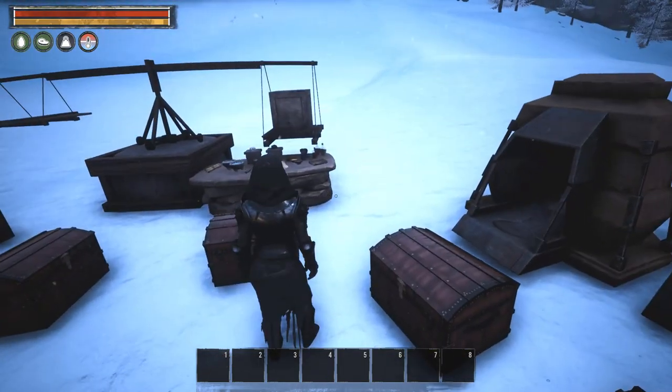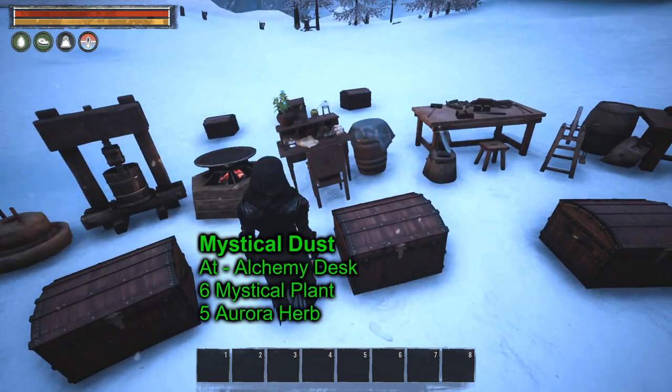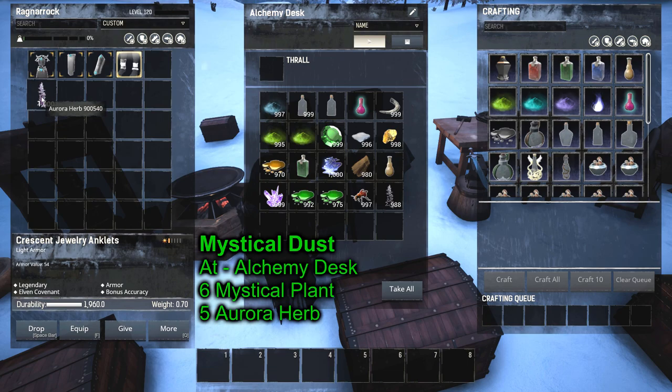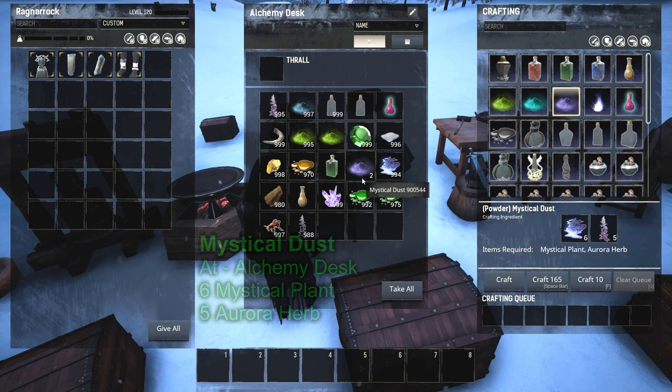One of the next things we need is mystical dust — made over at this station. It's an item you'll make often early game depending on your faction; it's very popular in early crafting. All it is: mystical plant and aurora herb. Find it here, hit craft, and there's your mystical dust.